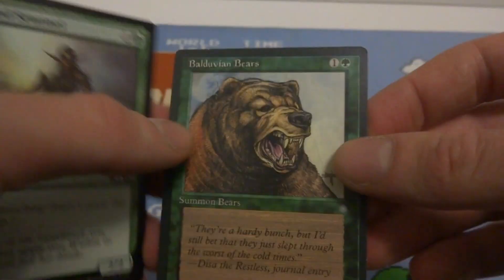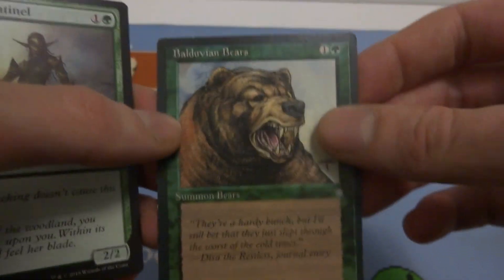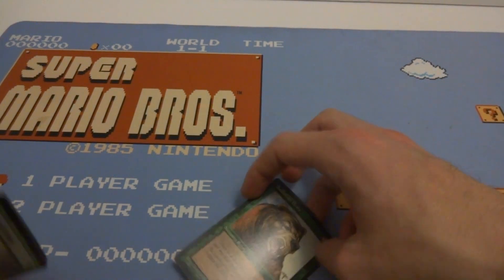If you've ever played this game before, normal creatures that don't have any abilities — just like this bear — have nothing special. When you attack with them, you must tap them, signifying that they're attacking.